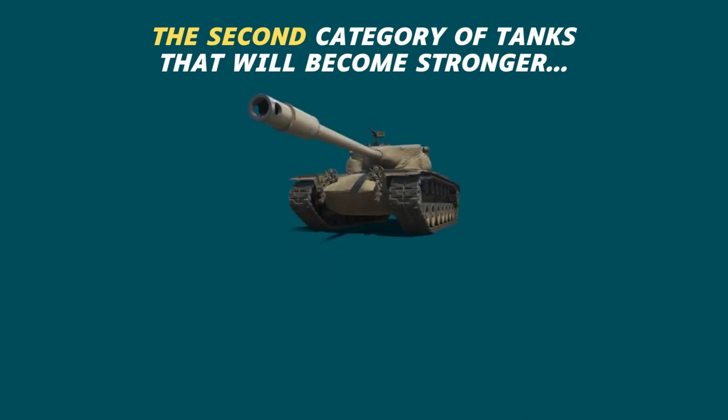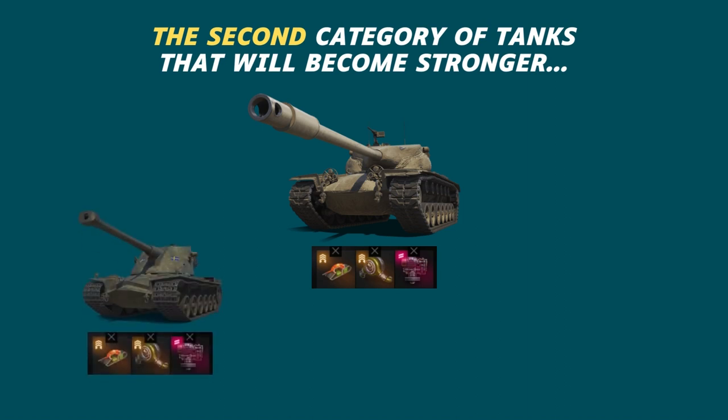For example, on the T57 Heavy you can install two experimental equipment at once — the survival improvement suite and mobility improvement system — as well as a stabilizer. After that your tank will become really very strong. I'm using this setup now and it is really powerful. The same setup can be put on the Kranvagn. On other tanks with a magazine loading system, instead of ventilation you put what suits your needs. This also applies to medium and light tanks and TDs with a magazine loading system.